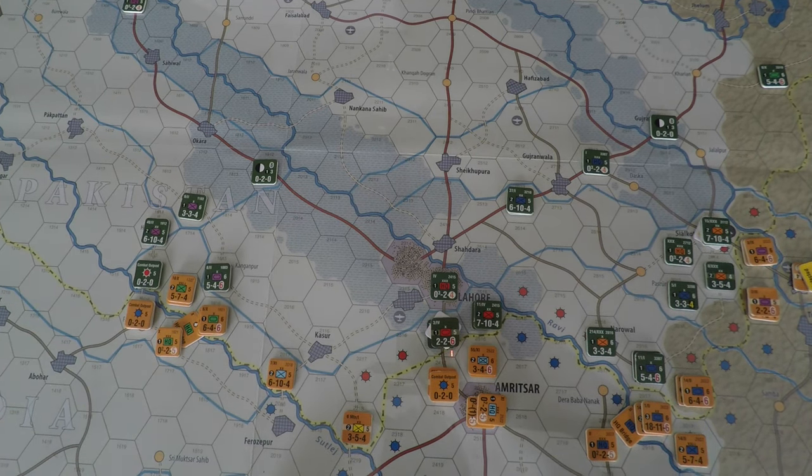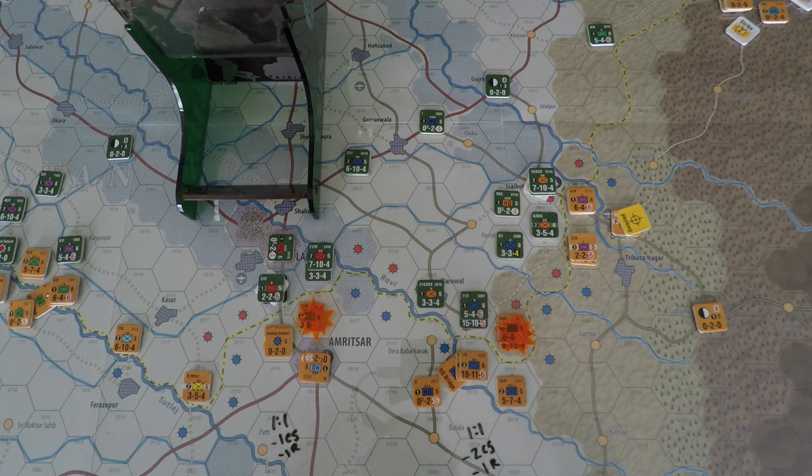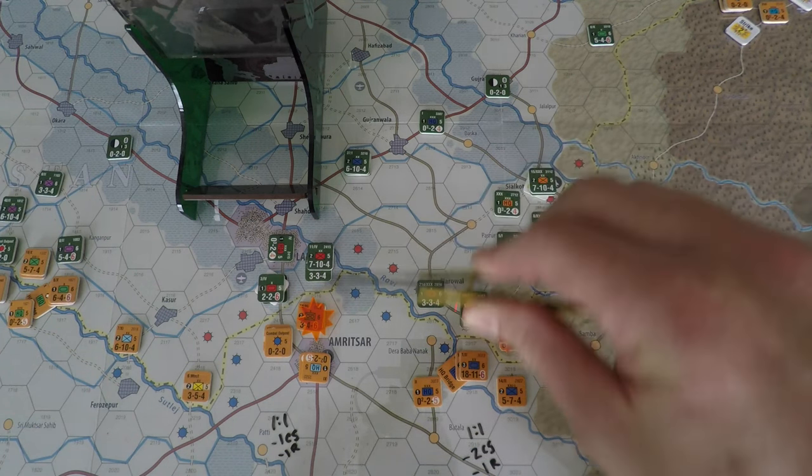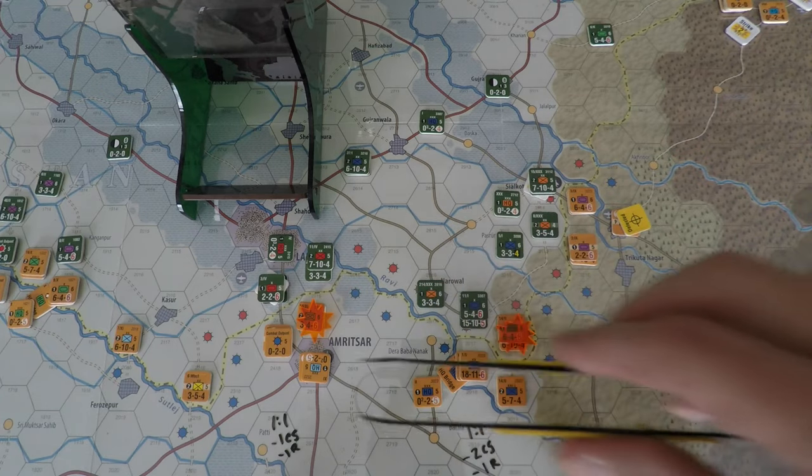Now it's reaction combat — the non-initiative player performs combat. Pakistan will have a chance to fight back. After looking at most places where the Pakistani army can conduct combat, most of them are not very advantageous. It's going to be one-to-one combats with two unfavorable column shifts attacking into fortified positions. I found two potential combats near Lahore. This one is going to be one-to-one, minus one column shift, minus one DRM for the remainder.